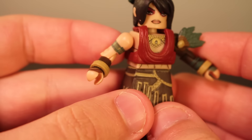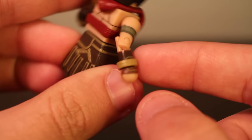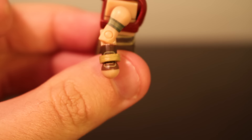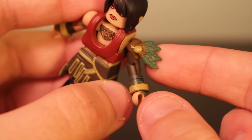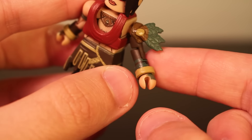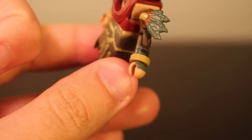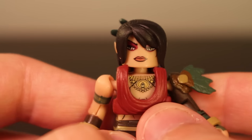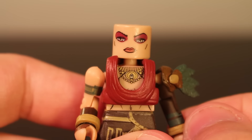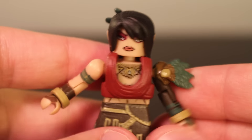She has one bare arm with an arm band and a nice little wrist piece with some detailing on it. On the other arm it's actually molded — she has this nice little leaf charm sort of thing going on, then one sleeve and another wrist band. Her face has some heavy makeup on, and her hair is a very nice piece. She also has her hair tied up, which is a nice touch. Overall, a very nice design.